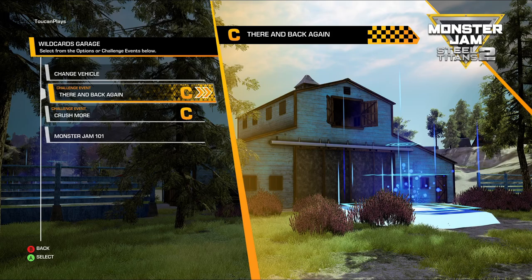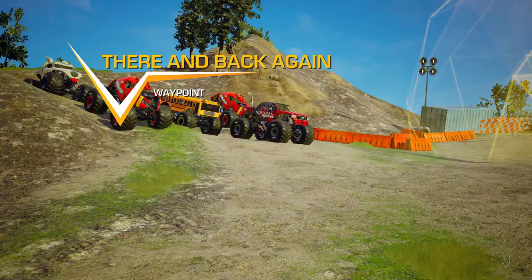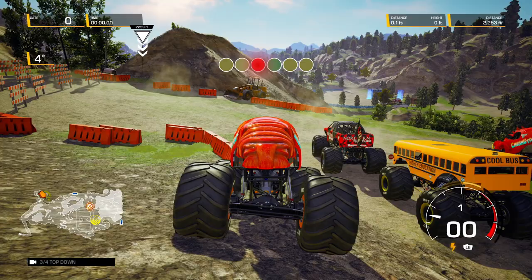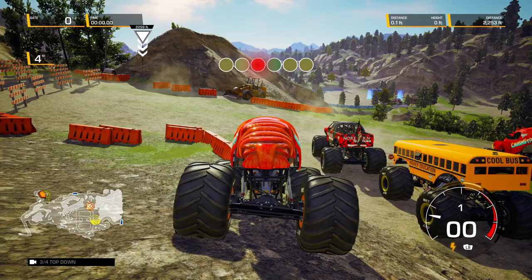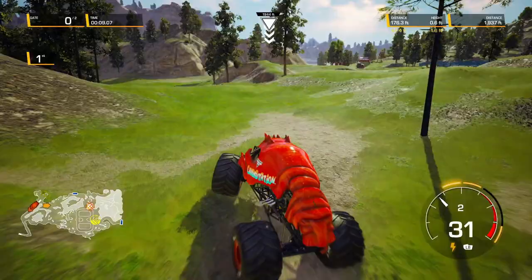That is all of the world collectibles in Camp Crushmore. Now there are a couple of challenge races to be done: There and Back Again, and Crush More. There and Back Again is a waypoint race. There's a little bit of a shortcut right here that we can do — since it's open world, we're allowed to do shortcuts. And that put us way ahead of everybody else.